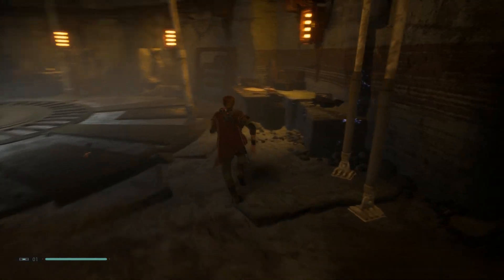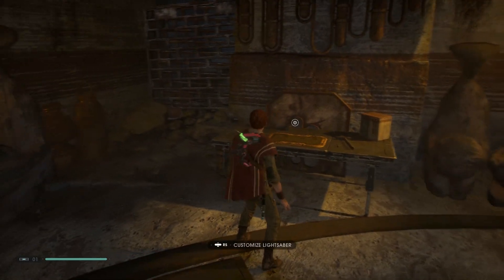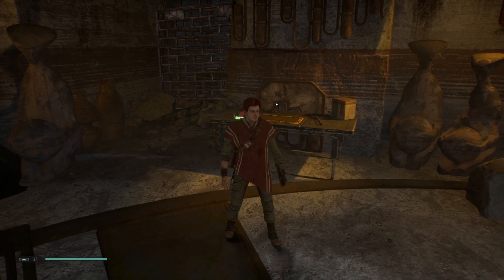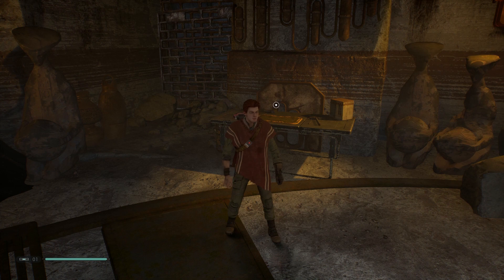Hack the door. There's a force essence right there so grab that, but the important thing here is to go to this workshop and interact with it. After you do it the first time you will attach a bottom part to your lightsaber so you can have the dual blade.